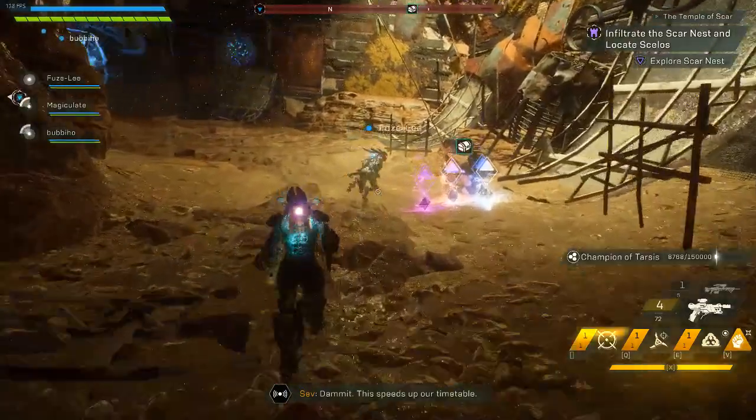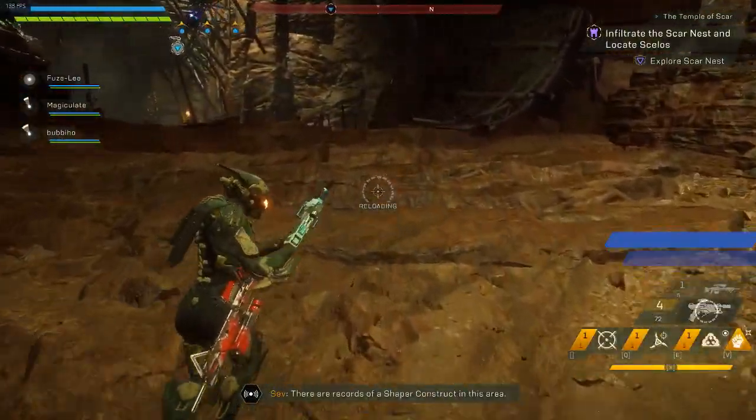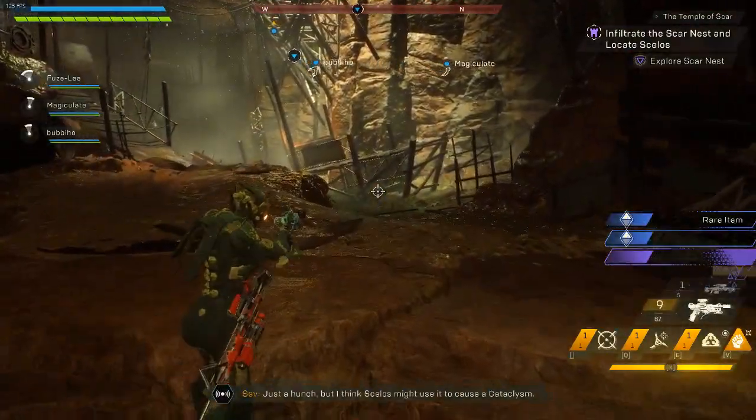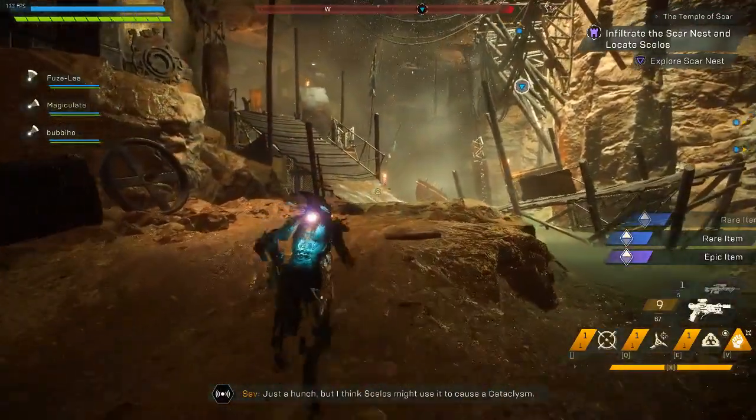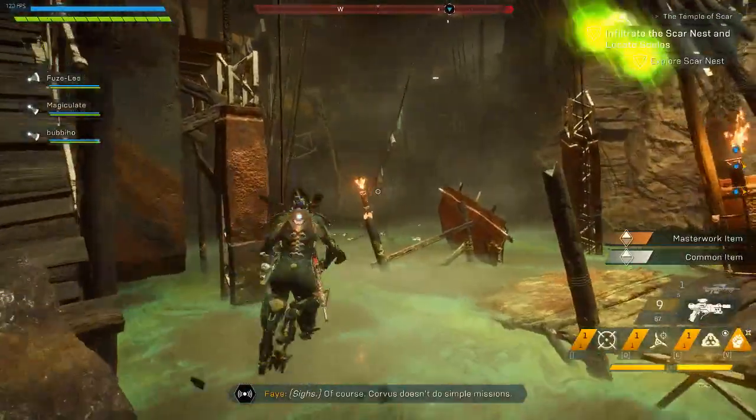Hi guys, I'm just going to make a quick video to show you how to get out of the map on the second stronghold in Anthem. So as soon as you've done the first round, just follow this guide.